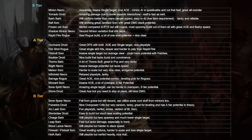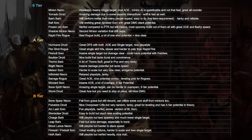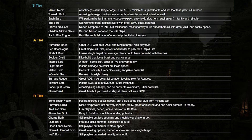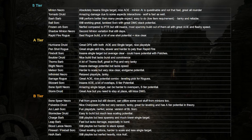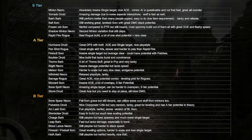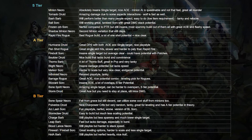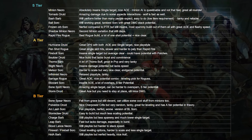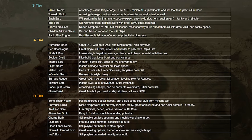Blight Necromancer is just good — I think it's going to perform fine, but not a lot has changed compared to the previous version. Meteor Sorcerer is another build I'm pretty excited about — I want to play and test it, but I think right now it lacks interactions to go to S tier; however the potential is there. Infernal Machine hasn't really changed a lot — it's a pretty relaxed playstyle and still pretty good and playable, so I'd say a solid A tier. Barrage Rogue is another build that's kind of outshined by Rapid Fire, so Rapid Fire is going to perform stronger in almost all situations.